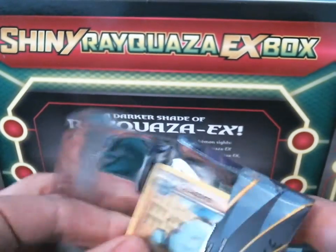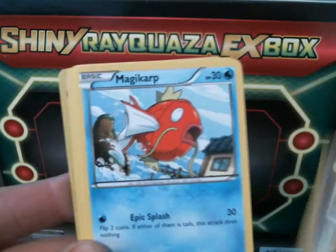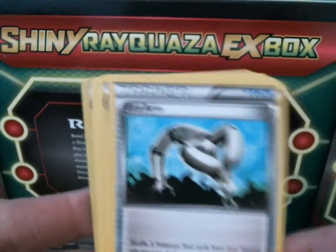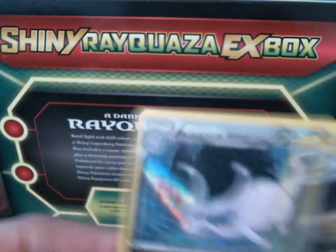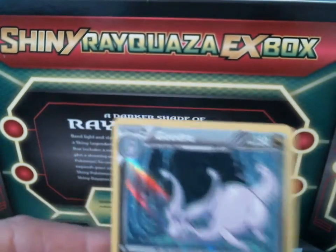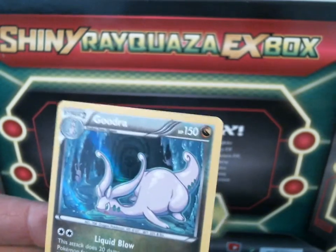Next pack is Roaring Skies. We have a Quagsire, Baltoy, Spinarak, Meowth, Metakarp, Eco Arm, Aridos, Tyranitar, Spirit Link, Reverse Persian, and a Holo Goodra. I think that's the first Goodra I've ever pulled from this set — I'm not positive. That will be up for trade; I do not need it.